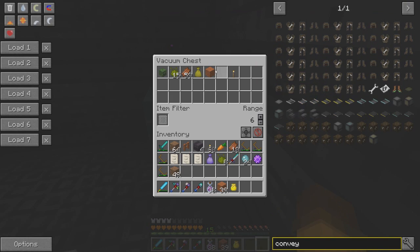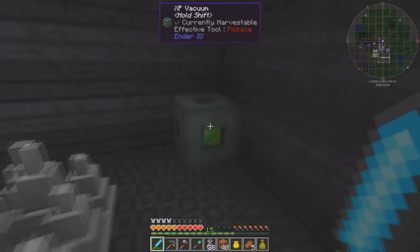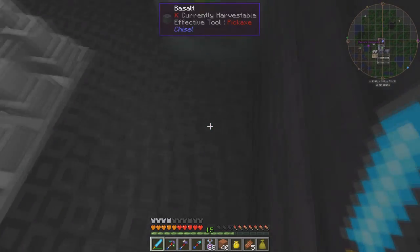I do have a lot of my stuff in here. I got a legendary loot bag. Some rotten flesh, just five pieces. Some inferium essence, and a zombie head. That's it. And we do have an XP vacuum over here, but I haven't figured out how to use that yet.